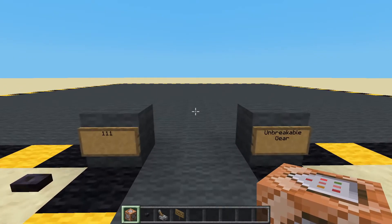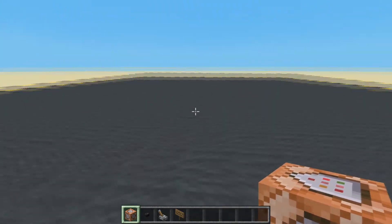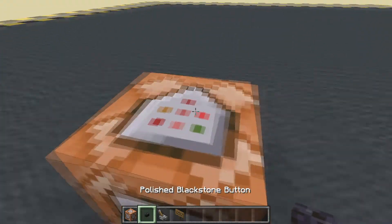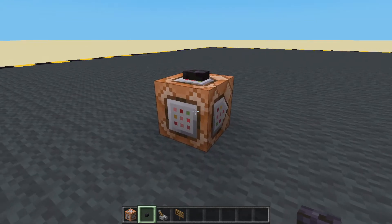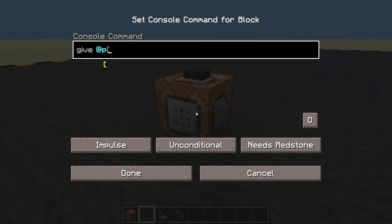Hello, welcome back. This time we're going to do a very quick one — we're going to be doing unbreakable gear. You might want to give your player an item which never breaks so they can use it for the entire map. Maybe they've got a shovel that can only dig dirt and you want them to be able to dig dirt for the entire map no matter how much they dig.